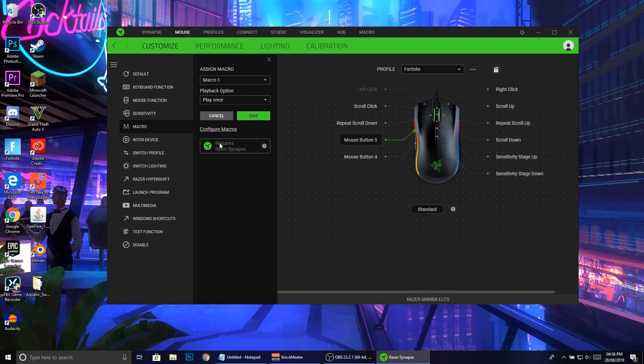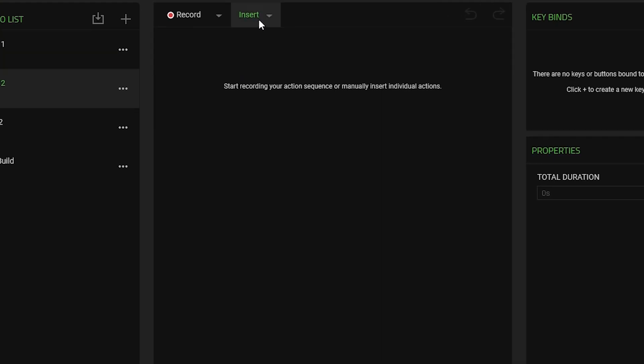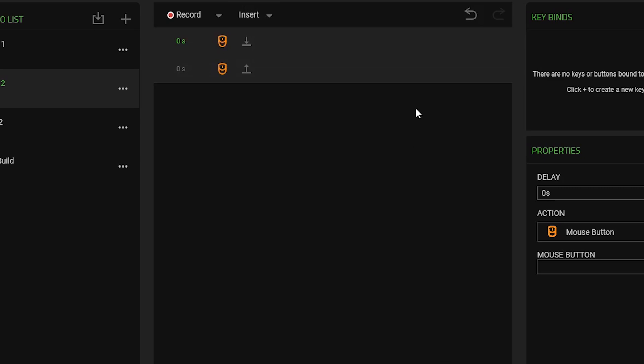We're going to press into 'configure macros' and you'll see we have a list of all the macros already made - all we're going to do is create a new one. It's really easy - just add it, and again if you're on different software it should be more or less the exact same thing. We have a button that says 'insert', I'm going to click onto it, press into mouse button, and we want left click - so at the bottom here we're going to change this to left click.